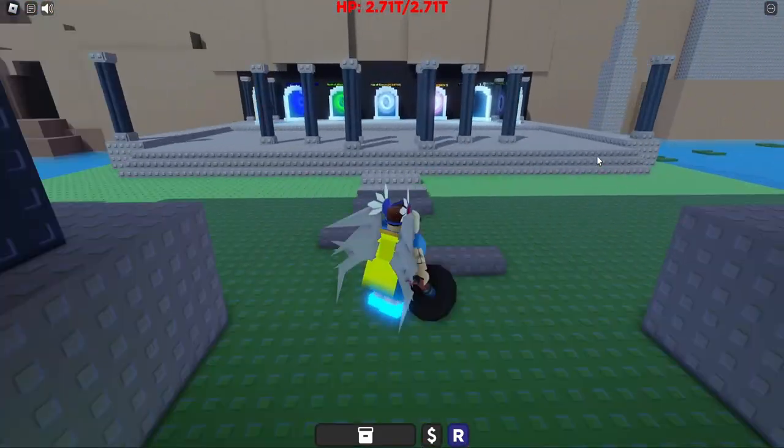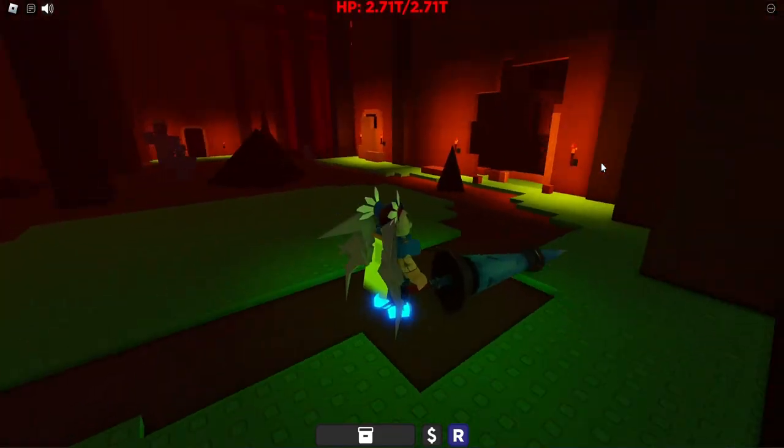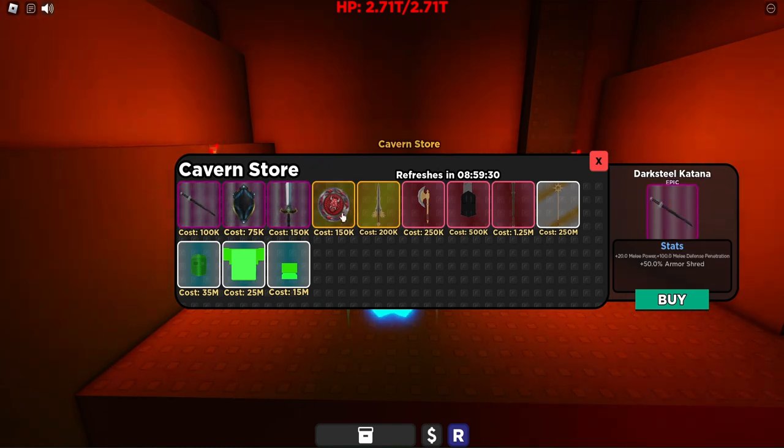We'll now go to the cavern store. Going back to the rebirth portals inside of the Mines of Stamag, all you have to do is turn right, come through this little hole in the wall, and you have the cavern store. The items in this shop do not refresh, and most of these items are meant for rebirth 1 players — they have really good armor shed on a lot of these different weapons.